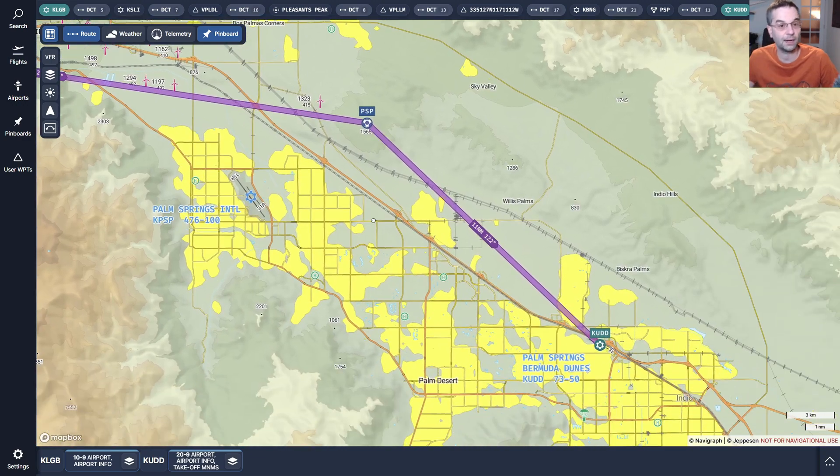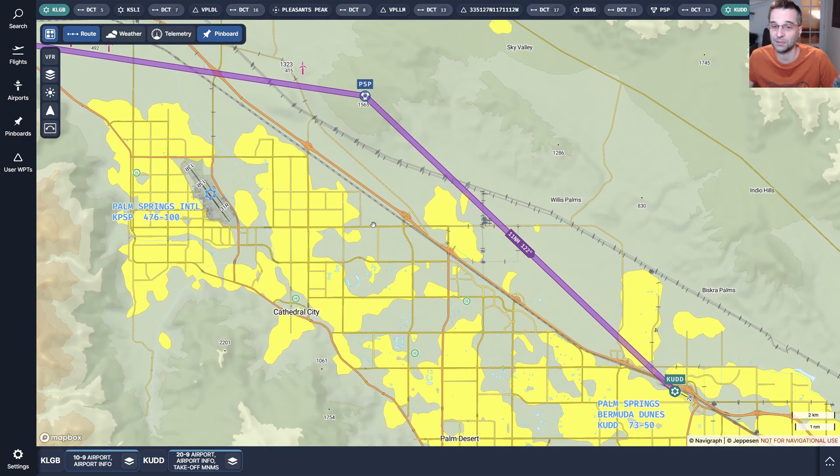And then from there, our last leg is going to be all about tips on how to find airports when flying VFR, and we're going to look at how to get down to the right altitude to line yourself up for landing as well.